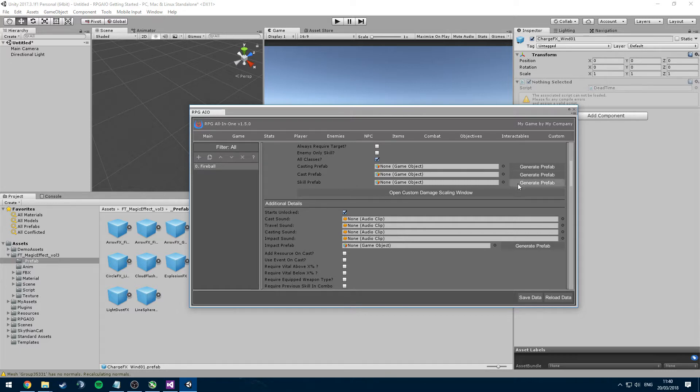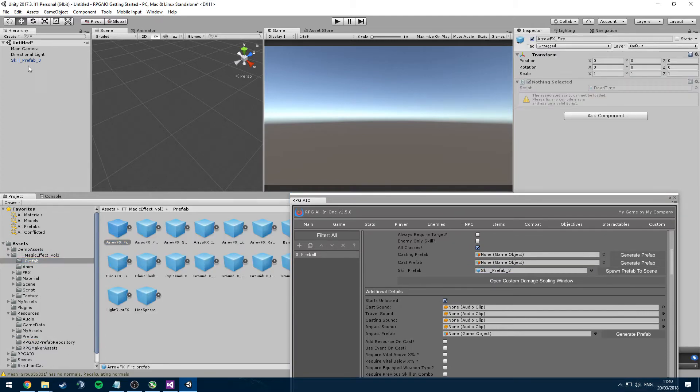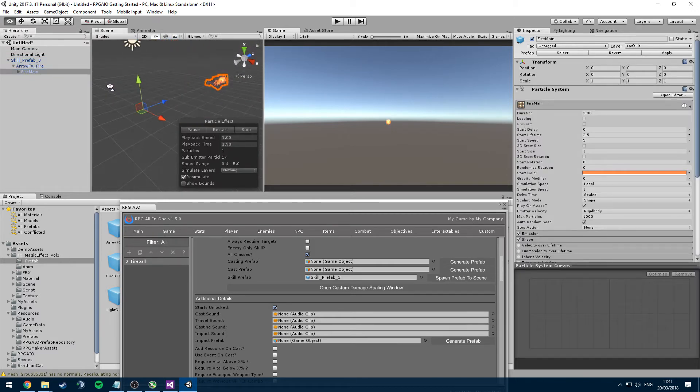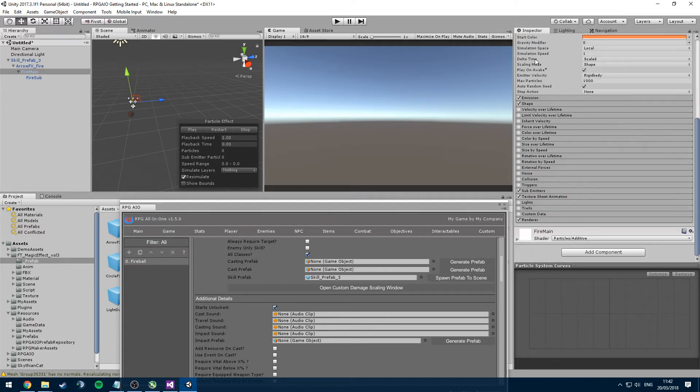To generate our skill prefab, we take our fireball effect and put it as a child. We don't actually want any scripts, so we'll remove those. The circle there is our hitbox. We just want to make sure the fire itself is inside it. This fire effect actually moves, so one way to change that is to set the speed to zero so it won't move — however, that might lose the effect you want, so you have to play around with it.